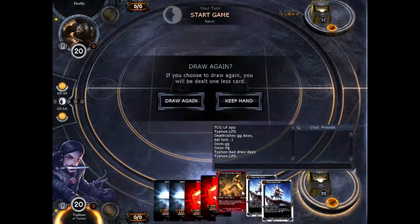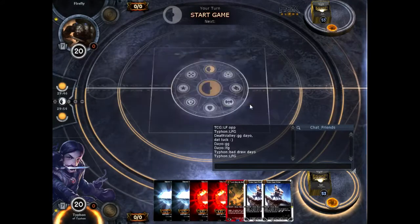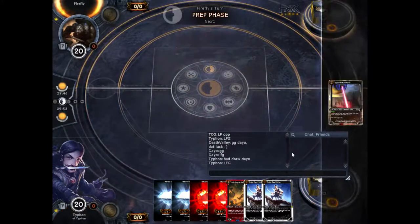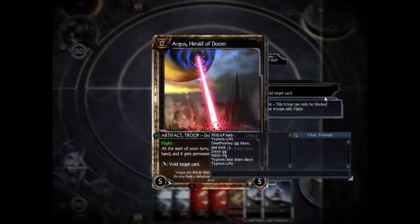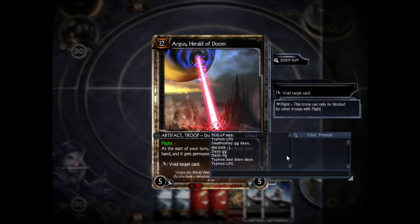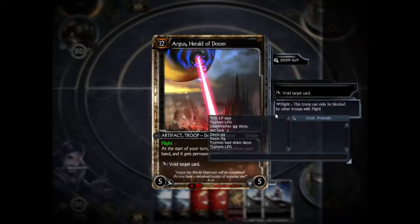We are going to be playing the Inspire. Looks good to me. Got a 1-1-3. We'll draw into our 2 and our 4 and 5, hopefully. Let's address that right away — opening hand Argus. So we have 6 turns before the Argus comes down.